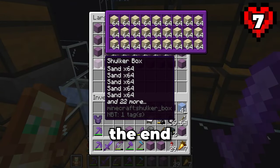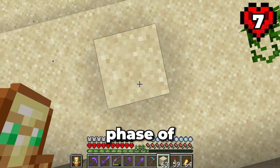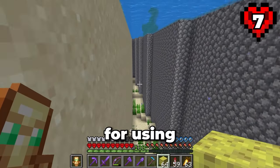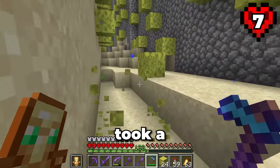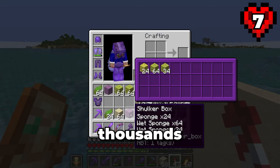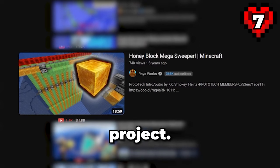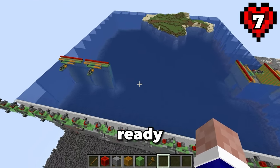I then collected the sand that was in the end storage, went to repair my gear, then flew over to the guardian farm, meaning the draining phase of this project could begin. To start, I'm going to section off a really small area — an area with a width that is perfect for using sponges. Draining this section was a quick process but gathering all those wet sponges took a while. Now that I look at it, that was a really small section. Draining it this way will take thousands of hours. I have another idea — why don't I use flying machines?